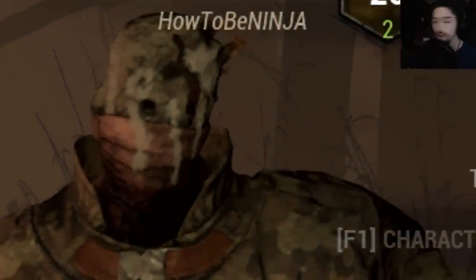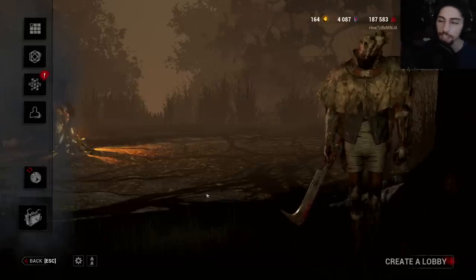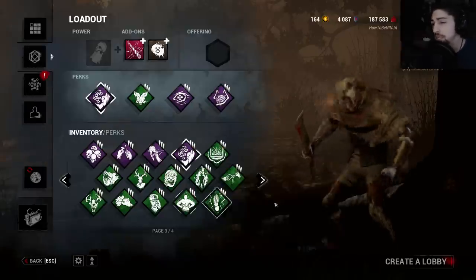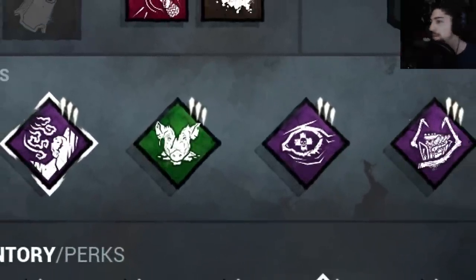So we're doing the Ninja Wraith build with the two silent add-ons with some kind of ninja-ish perks. Not really, but as ninja as I can make Wraith. This build basically is just the add-ons mostly, and then the perks just help me out throughout the game.